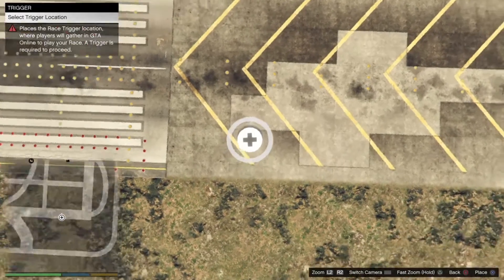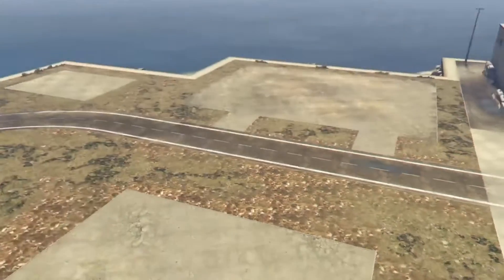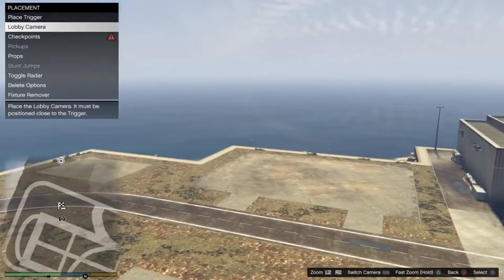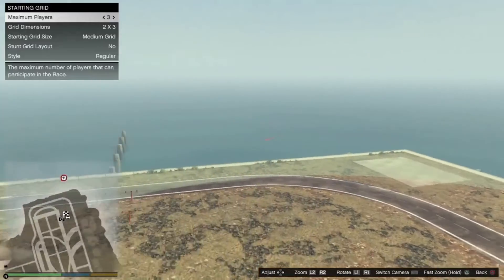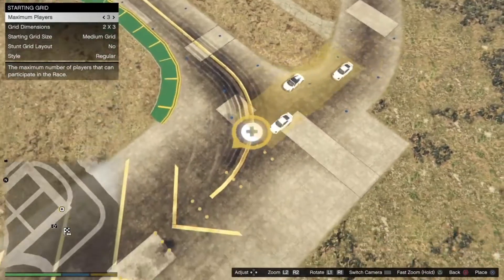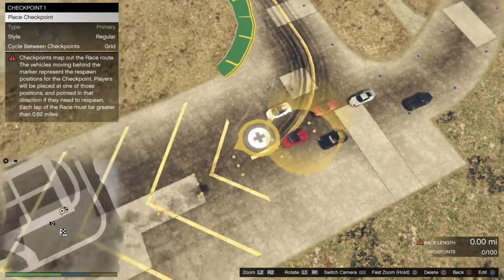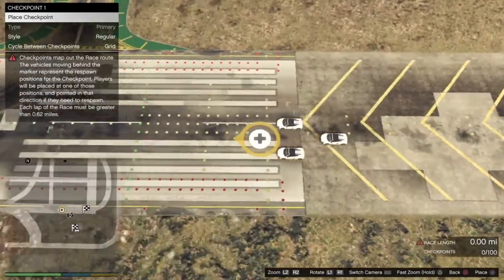Now head over to the airport because there's more space there. Place down all the job stuff like the trigger and checkpoints, and make sure the race is at least one mile long. It doesn't have to be exactly one mile, but it needs to be over one mile so you can actually test the race.